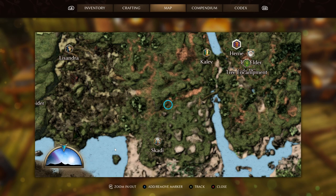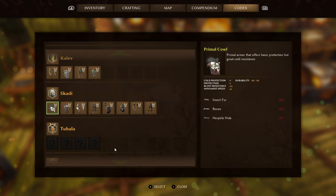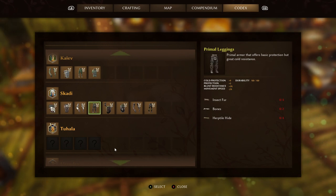You'll learn the Primal set by speaking to Skadi in the south of the map. To craft it you're going to need 16 pieces of insect fur, 10 bones, and 18 herptile hide — so you will have to kill a bunch of geckos. You can also try killing lizards and some of the toads, but they're going to be much harder to defeat. Insect fur you get by killing bees and wasps, as well as maybe some hornets.